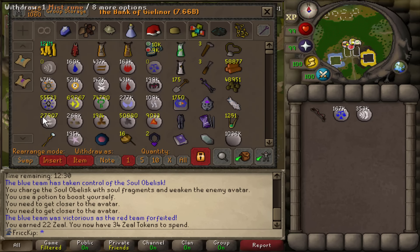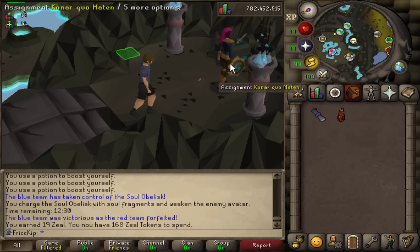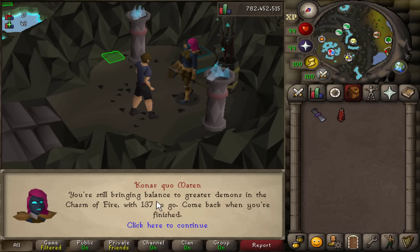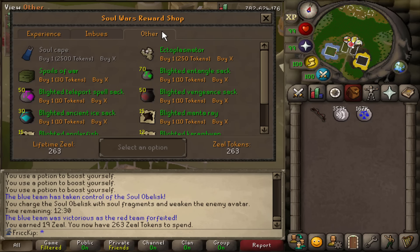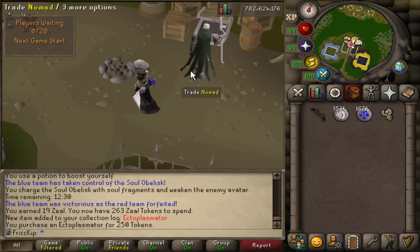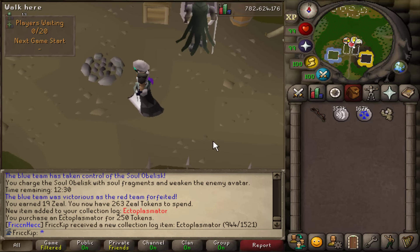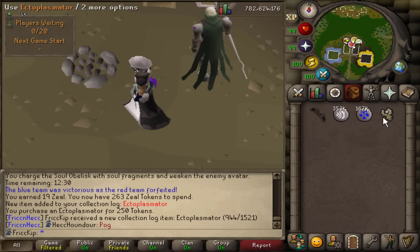I was watching NoMonkeys video and he says you should expect about 19 zeal per game. I'm not going to make slayer the main focus of this video but I'm still going to do slayer. I have enough zeal already to buy the ectoplasmator — it's 250 zeal — and I did some rough calculations, seems like maybe 300 per hour, so this is under an hour to get the zeal. Let's confirm and buy it.